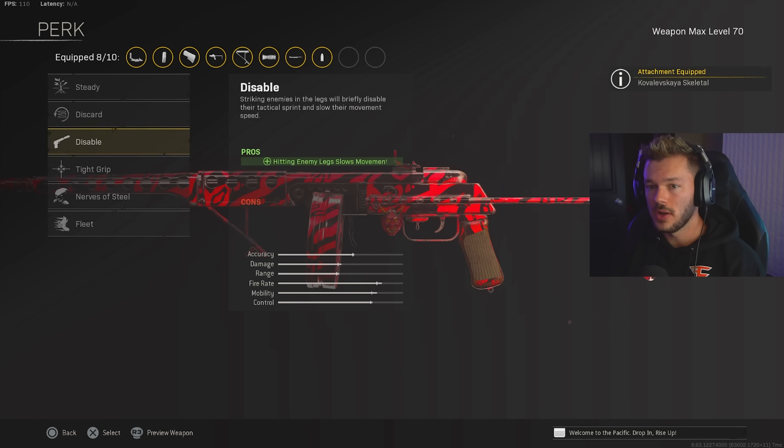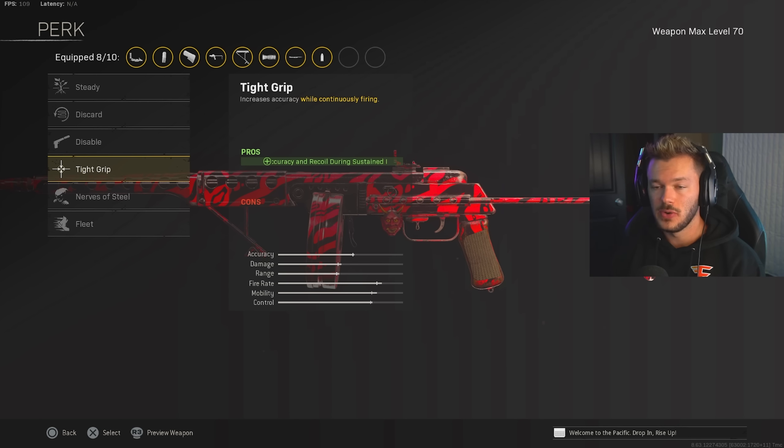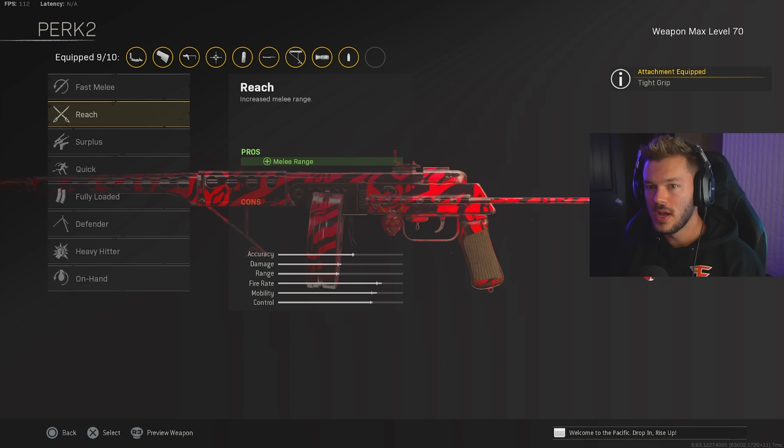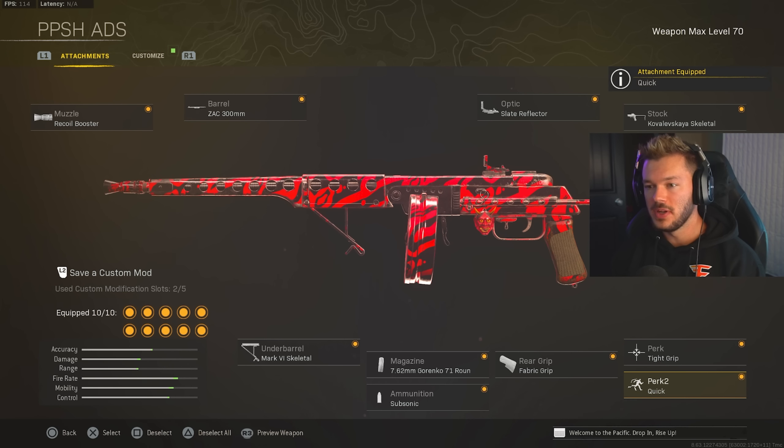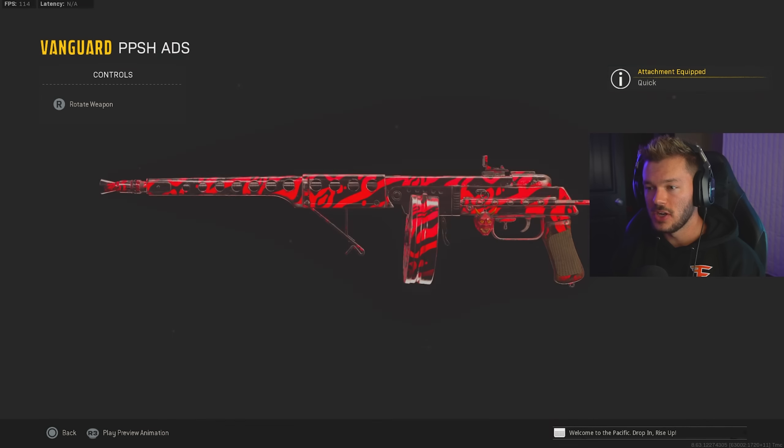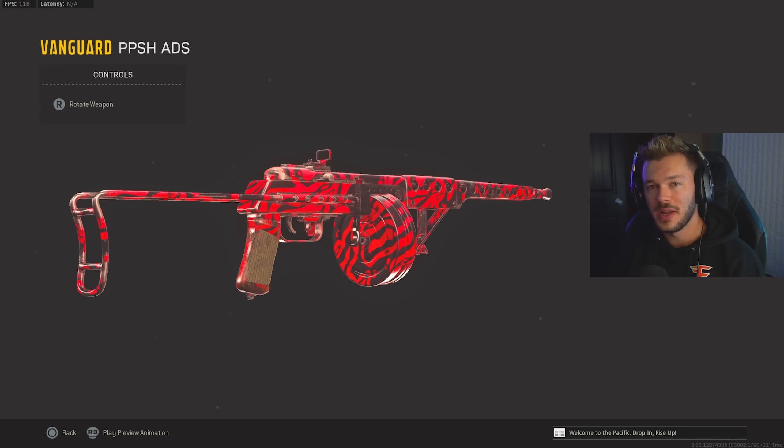Perk one, we're going to throw on Tight Grip for accuracy and recoil during sustained fire. And in perk two, we're going to throw on Quick for an overall increase in sprint speed. So this is my full build — this is going to help you guys ADS super well. Hope you enjoy this one, and let's move on to our next gun.